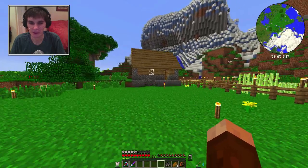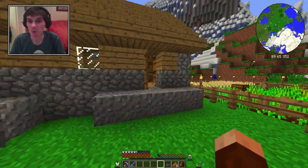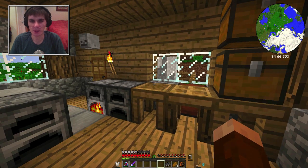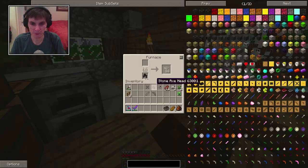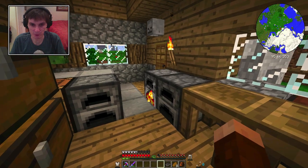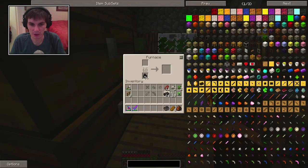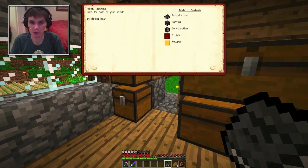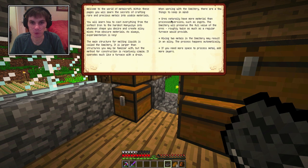We are gonna work on our Tinkers' Construct mod and we're gonna build our smeltery so we can get a little bit more ingots out of it. First things first, I've been getting some glass going, I've got some more bricks in here, and here is our book - the mighty smelting book. We'll just go over this real quick - as you can see it gives you a little table of contents of the different things, introduction and materials.